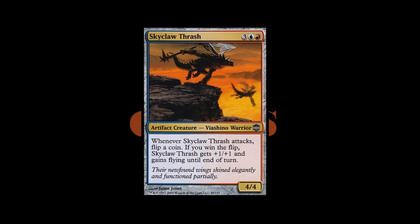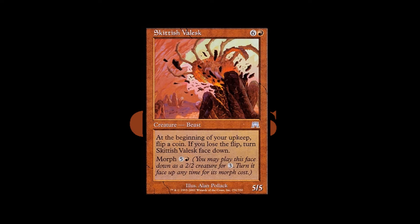Alright, let's get into the creatures though — the regular creatures. Starting with some red creatures. We got a beast creature — a 5/5 beast creature, uncommon from Onslaught. It's Skiddish Valesk. It costs 6 generic and a red. At the beginning of your upkeep, flip a coin. If you lose the flip, turn Skiddish Valesk face down. And then it has a morph cost of 5 generic and a red.